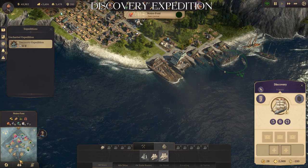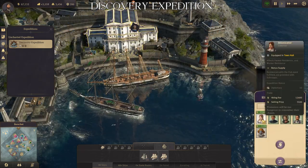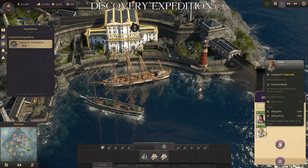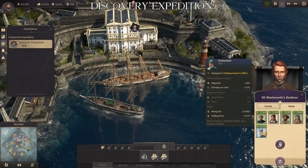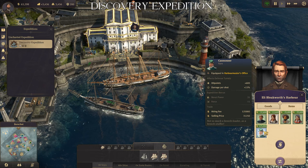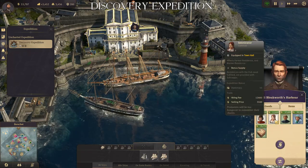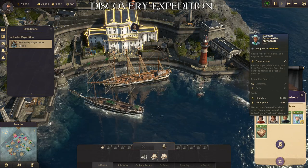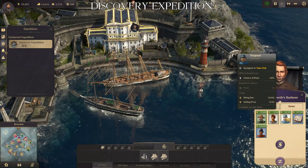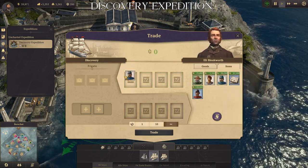We are going to sail to the harbor of Blakeworth. We are at the harbor and going to look for the specialists once again. The specialists are not good, so we refresh it. We refresh again and again — that was terrible — until here we got our specialists. This is the one we want.